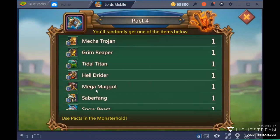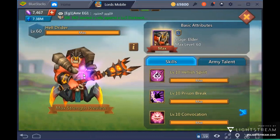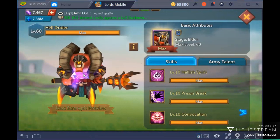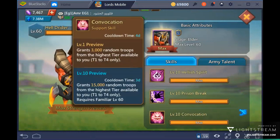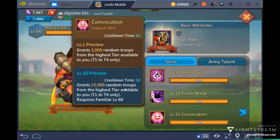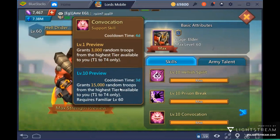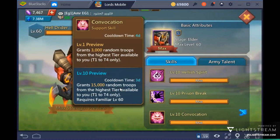It is still worth having. The next best Pack 4 familiar — and the one I maxed out as a priority — is Hell Rider. His level 4 Convocation skill gives you 15,000 random T3 or T4 troops for free. If you have unlocked T3 you get 15,000 free T3; if you have T4 unlocked, you get 15,000 free T4 troops, which is awesome.